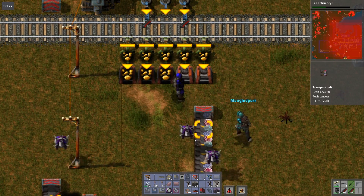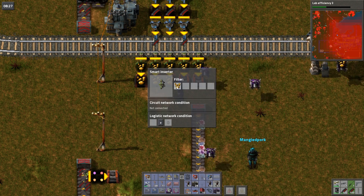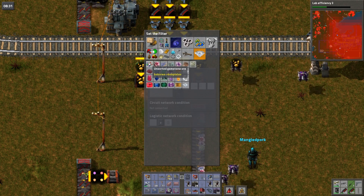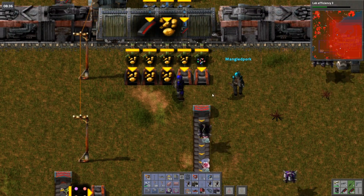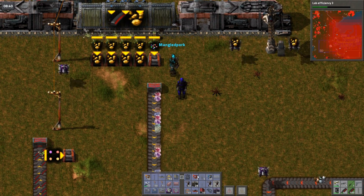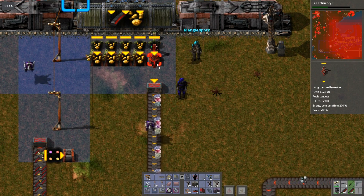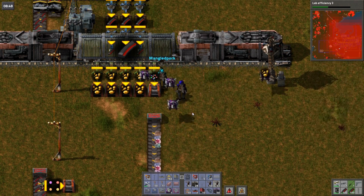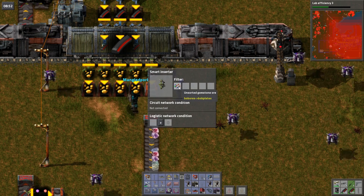Are we automatically producing any of the logistics chests? Don't think so — that's something we should definitely get set up. It's only a smart chest and a circuit board, but getting it built automatically is a good idea. I'll work on that first, because then you can use blueprints and the robots will take care of it for you, versus having to craft them all on demand.